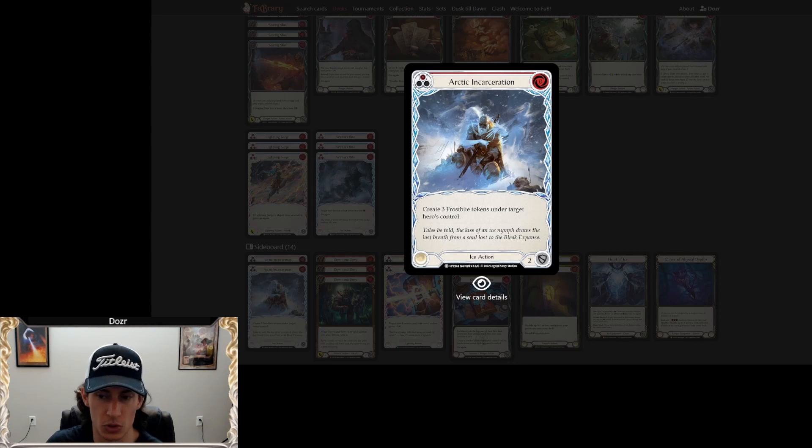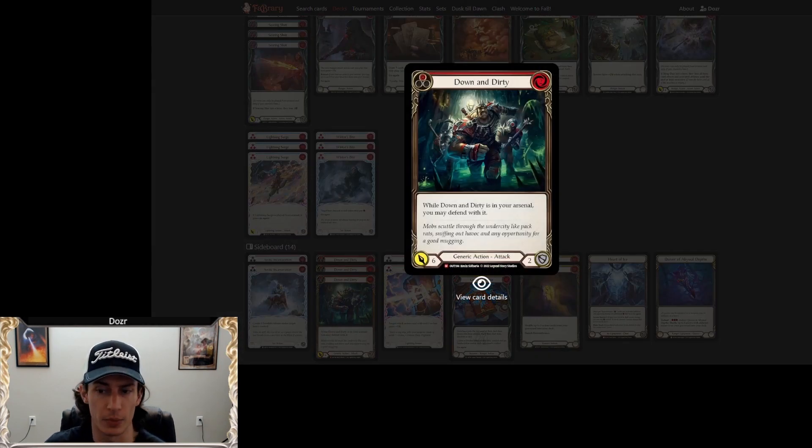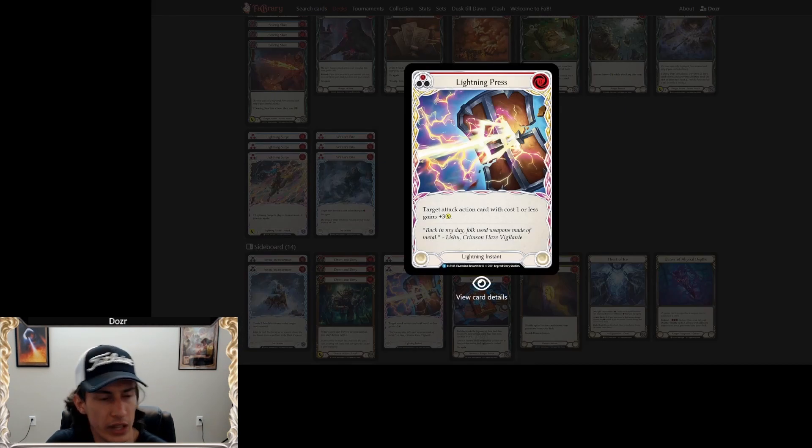In the sideboard, I had two Arctic Incarceration red, mainly for the mirror as well as ninjas or any other matchups where you can fall behind — any deck that's trying to race you. You want this to pump the brakes and catch up. Unfortunately it doesn't do a whole lot versus Phi in my experience. It's not good enough on its own but does its job. Down Dirty is here for Dromai — being able to pop dragons from arsenal off of a Heat Seeker or Ponder is fantastic for that interaction penalty.